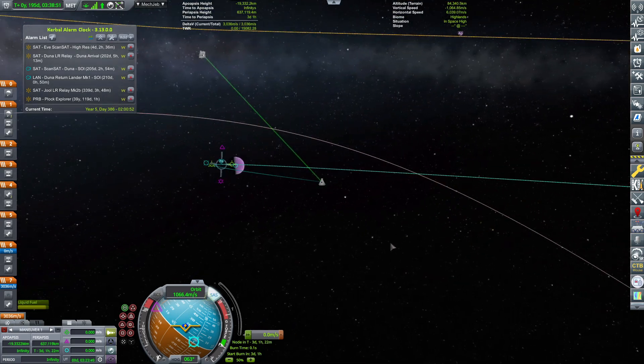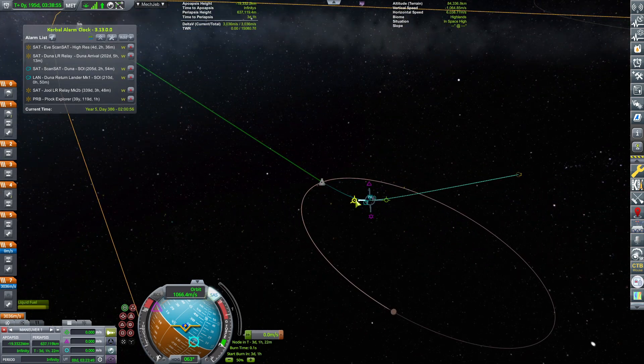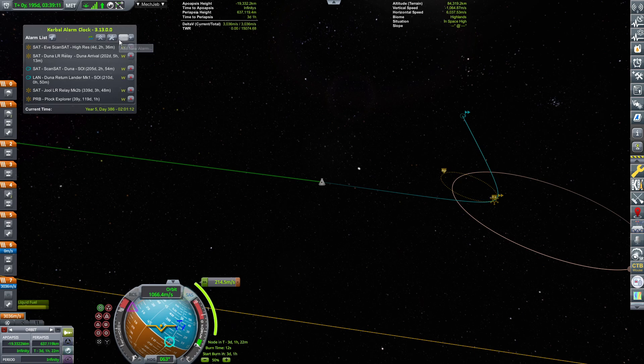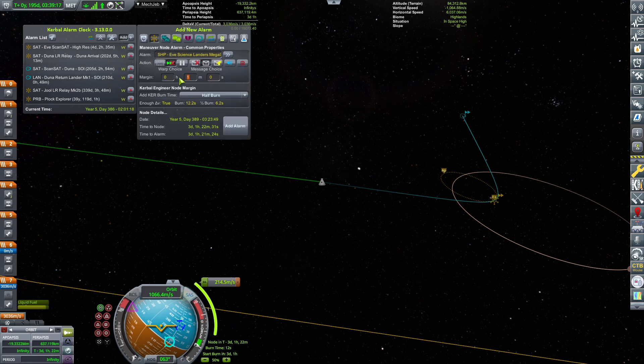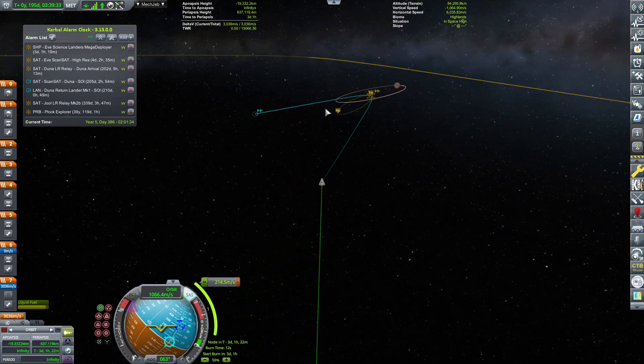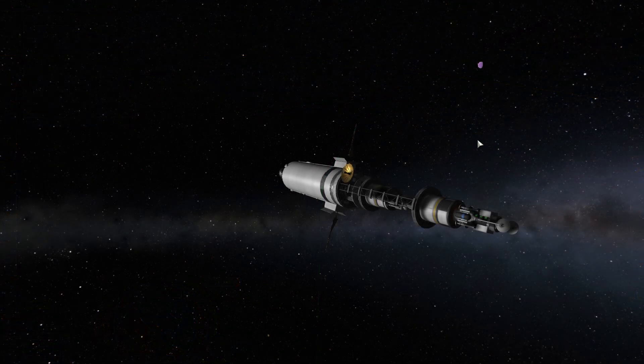Anyway, the periapsis burn is set and let's see how much we'll need before we can actually circularize. About 210 meters per second. The first priority is just ensuring we get captured by EVE, then we'll try to make an alignment with Gilly and launch the top lander first — which is the robotic lander for airless bodies. With that said, let's enjoy as we approach the beautiful purple enchantress.